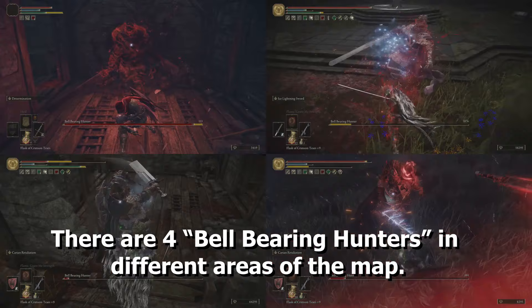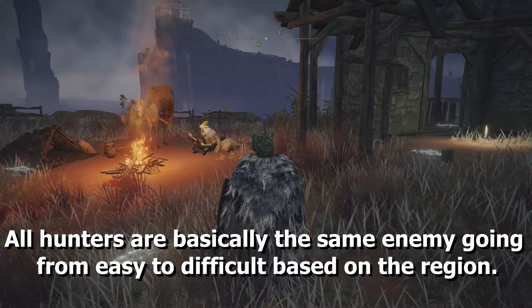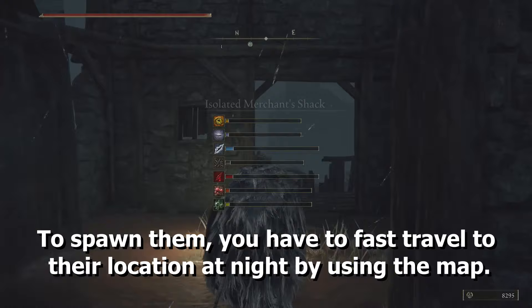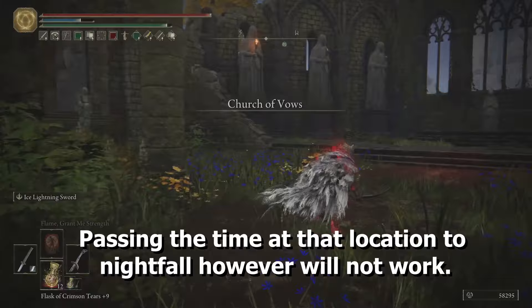There are four bellbearing hunters in different areas of the map. All of them drop a bellbearing which you can give to the Two Fingers at the Roundtable Hold. All hunters are basically the same enemy, going from easy to difficult based on their location. To spawn them, you have to first travel to their location at night by using the map. Passing the time at that location to nightfall however will not work — in that case, just travel to the same location you're already at.